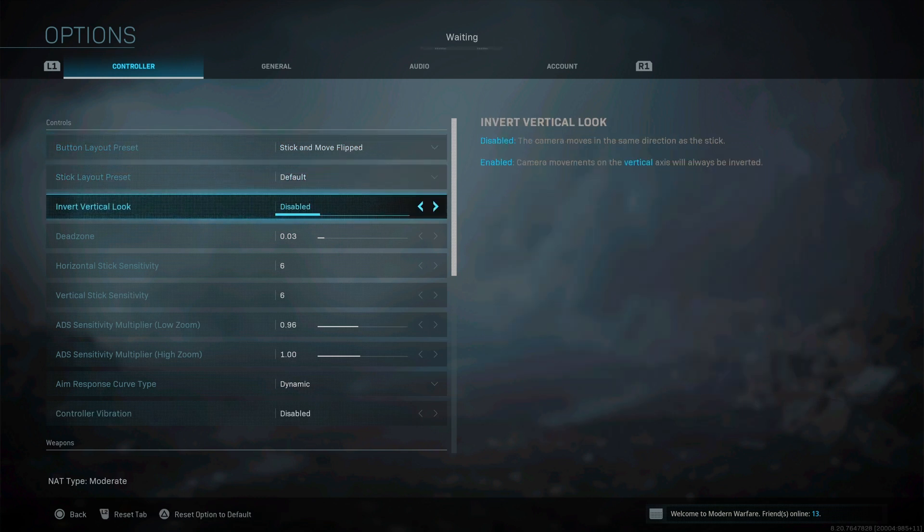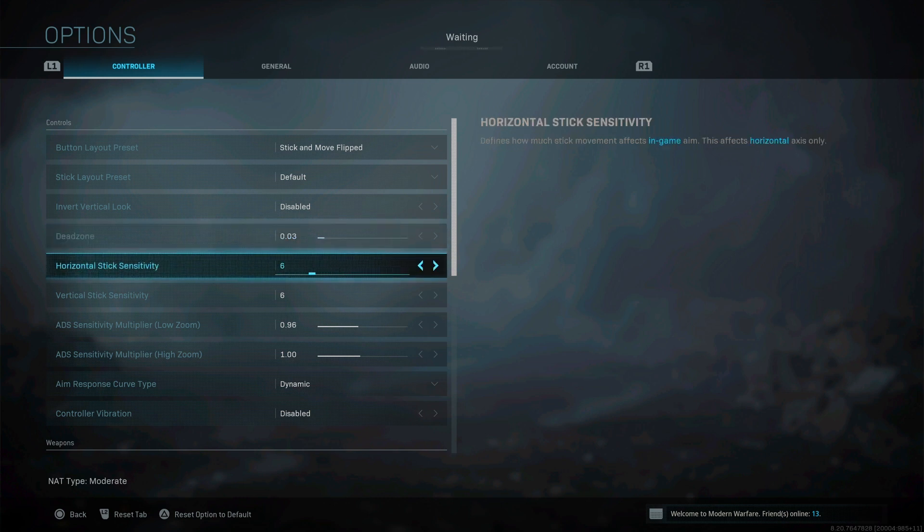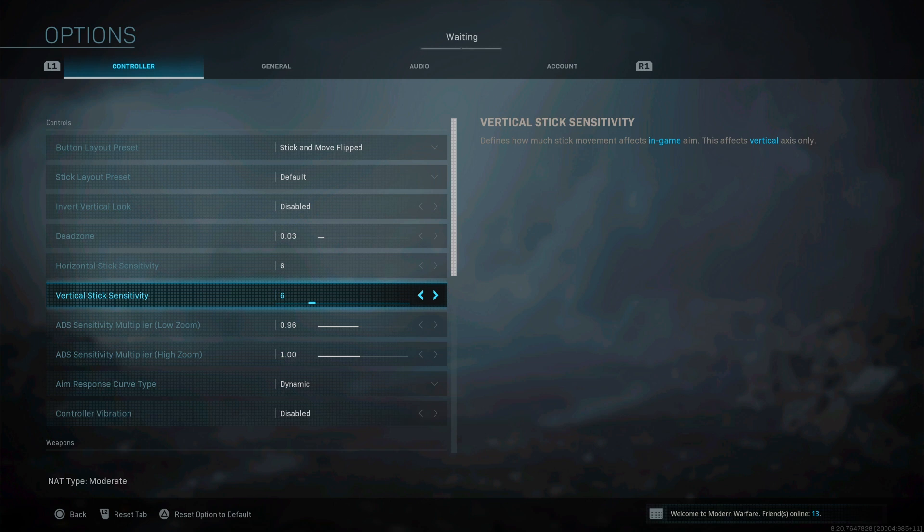Reverse is disabled — I don't know how you play reverse, that's disgusting. Now this is the juicy part: dead zone. Some people play on the regular dead zone which is 0.05; I play 0.03. I don't really know how to explain it, but it helps me with tracking people — if they're running left or right or jumping. It's easier to move my right stick a little bit and kill them. That's why I don't miss a lot of pistol shots. My dead zone is 0.03, and horizontal and vertical sticks are both 6 over 6.